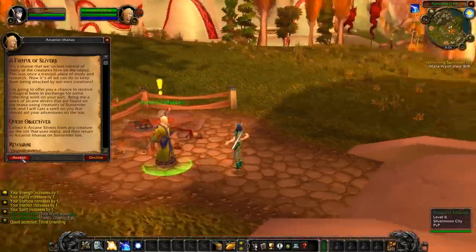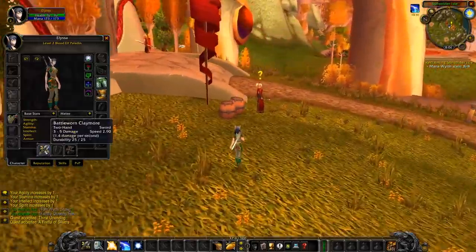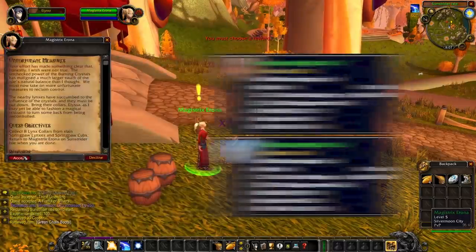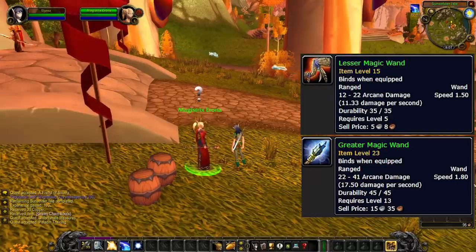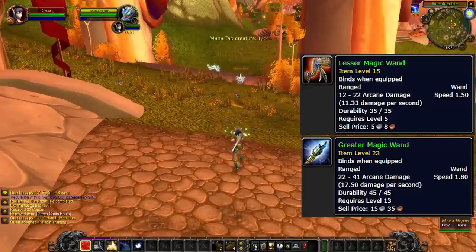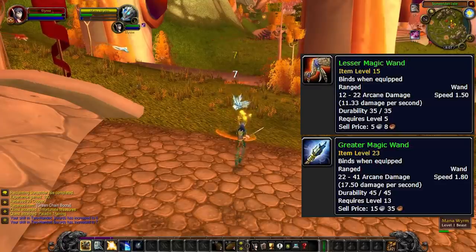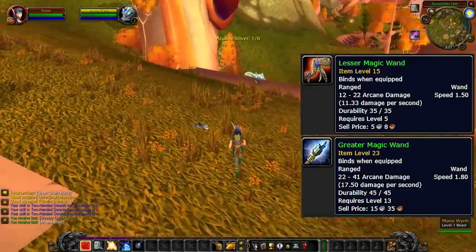I have one very big tip for your leveling journey — a basic tip but very important. If you are leveling a fresh spellcaster character, I highly recommend the spellcaster wands. You need to get the Lesser Magic Wand first and then the Greater Magic Wand. I've leveled warlocks and priests and it's just so strong to have a good wand early on. Once you get that Lesser Magic Wand at level six, you're going to stop casting spells — you just wand stuff down. If you're a priest, dot and wand; if you're a warlock, dot and wand. It's going to make leveling so much better.